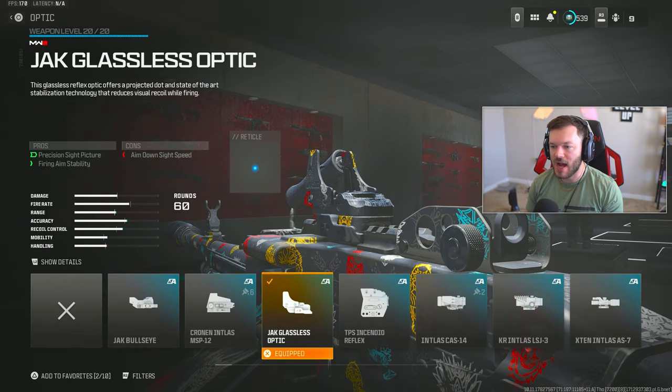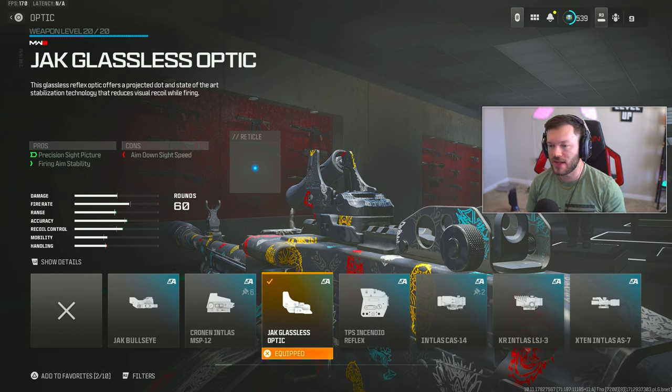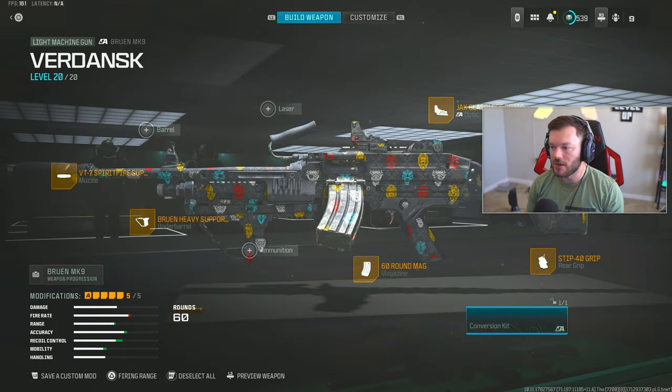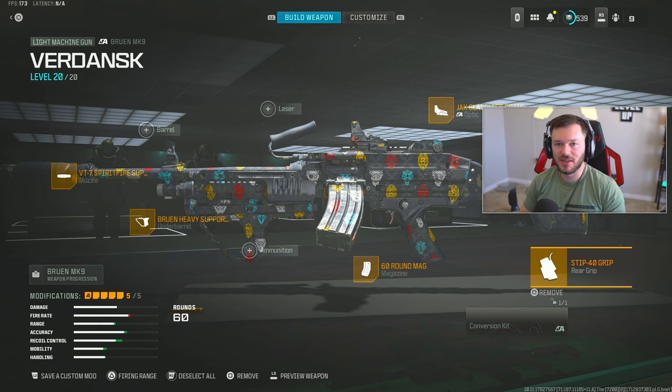Throwing on the Jack Glassless Optic to help mitigate visual recoil. You could go for the Corio Eagle Eye or any red dot — not a giant difference from the Jack Glassless. Lastly, going to the rear grip, we throw on the STip 40 for overall recoil control, making this gun very easy to use. That's my full build and my top five meta loadouts. If you enjoyed this video and those gameplays, be sure to give it a like, subscribe, notifications turned on, and check out the other video on screen — see you all next time.